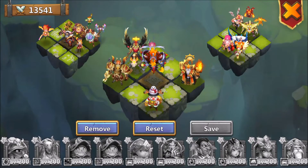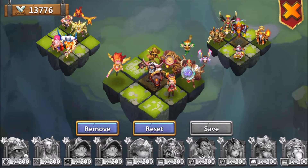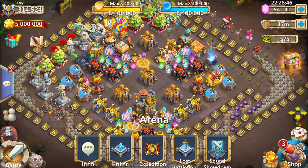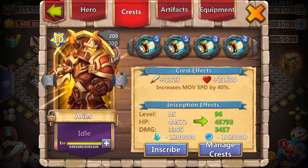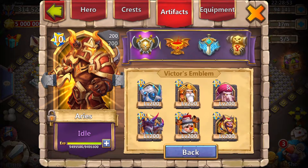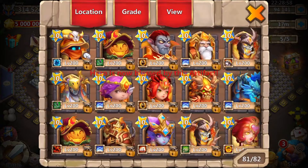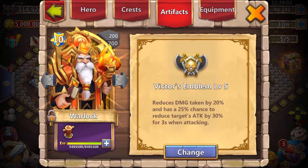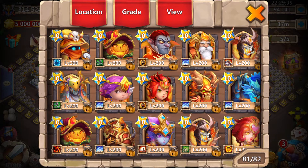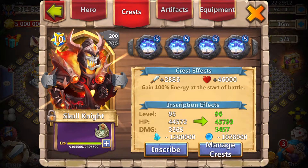I wanted to double check my setup because this is new and I need to know what heroes I'm using so I can check my crests. I have Aries in sprint and I need him in the dodge artifact. My Warlock is in scatter and Victor's emblem — that's great.